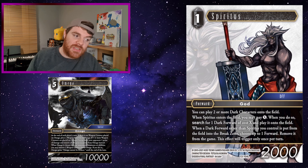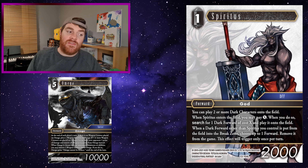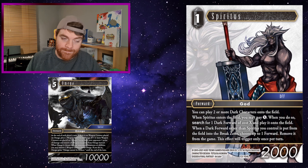Spiritus: you can use Spiritus to search Omega and play it onto the field, which is just really good. Spiritus also provides protection for Omega — provided Omega doesn't have a counter on it, if your opponent gets rid of Omega you can remove a forward they control with Spiritus. You could also use Spiritus with Tama on your opponent's turn to search Omega, which would be quite funny.